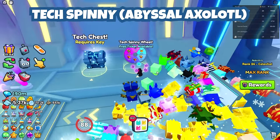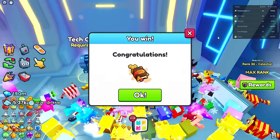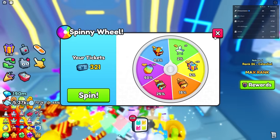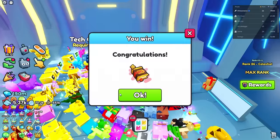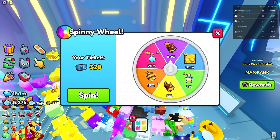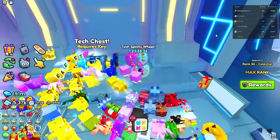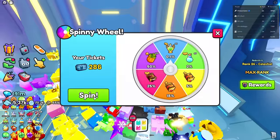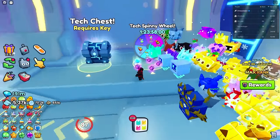Right over here is the Tech Spinny Wheel and there's a chance to get a Huge Abyssal Axolotl in here. I've done over a thousand tickets and it just never shows up - oh, here we go, it shows up right when I don't get it! It was right there but went away. One trick is to close it right when you spin it. We're not getting the axolotl. Maybe one day we'll buy a bunch of those tickets and open like 10,000 to see.